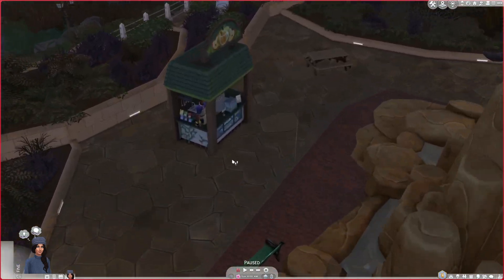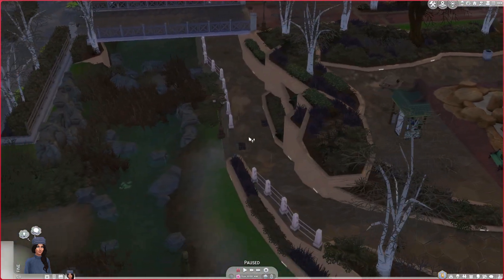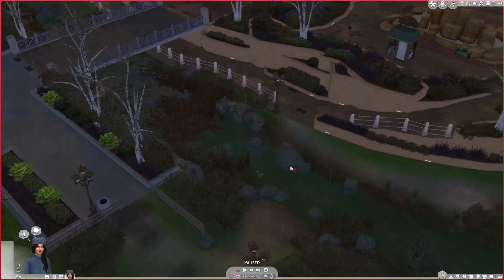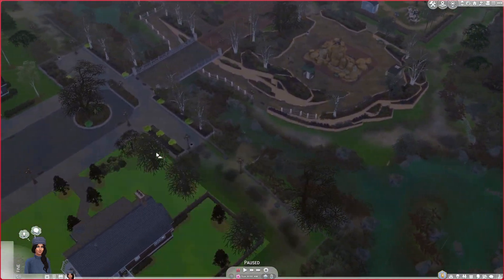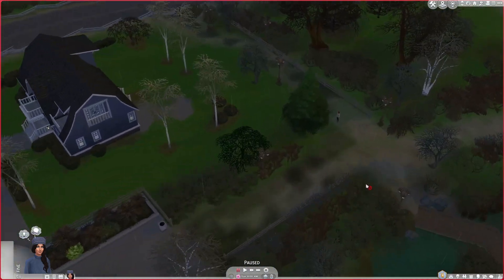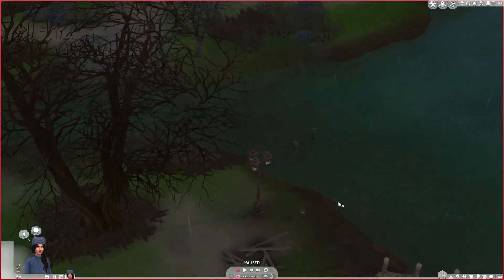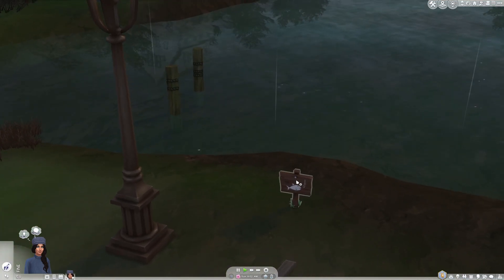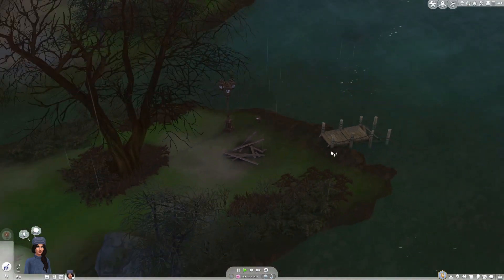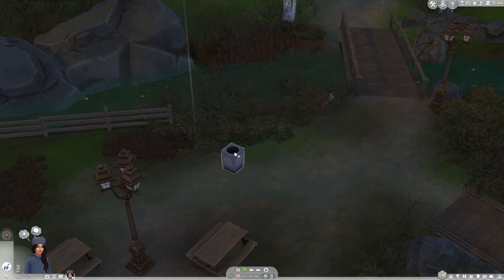What else do we got going on? Oh, we have a little shop here — that'll be nice, we can actually get some goodies. This is actually a pretty decent size area. I don't know where anything spawns because I am completely new to this space. Oh, she can play in the rain — and we can go fishing! So let's have her go fishing. We need to get a little bit of money so we can start doing our knitting stuff.